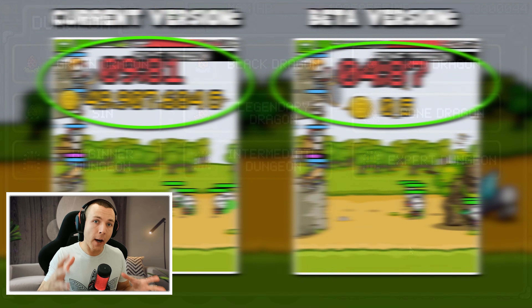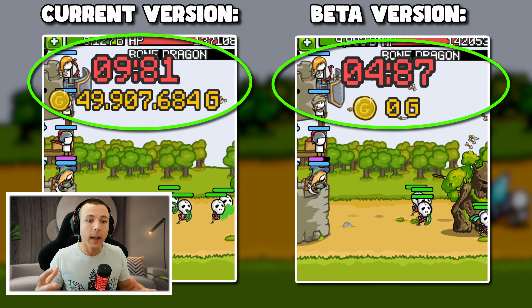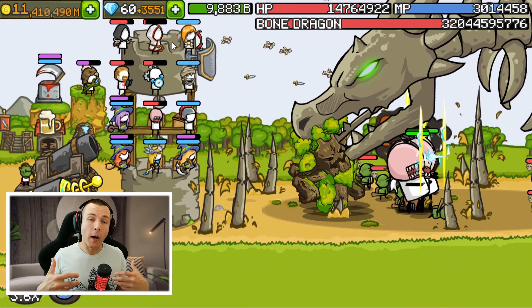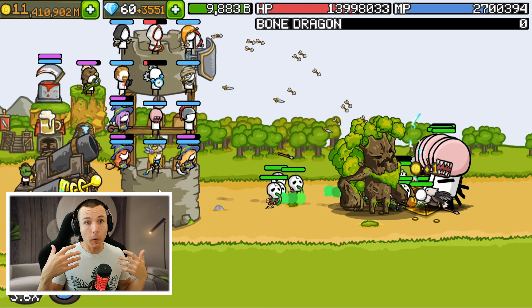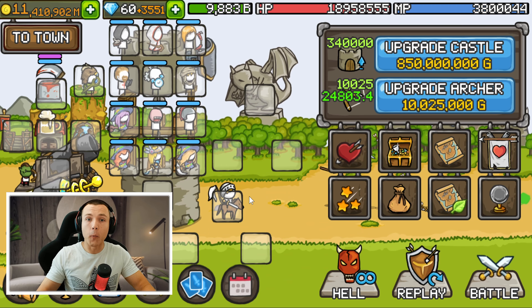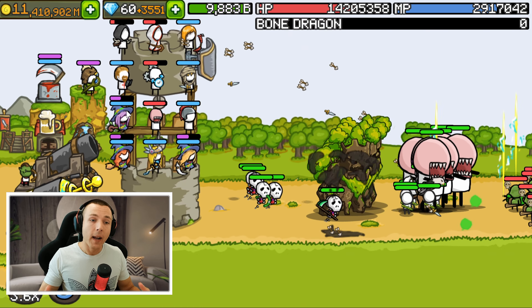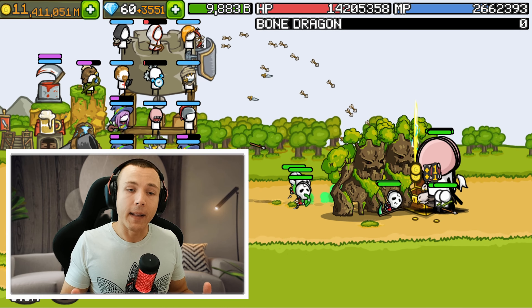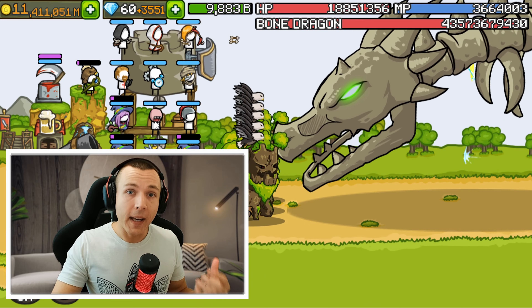Another change is that the chest duration after any dragon battle will be changed from 10 seconds to 5 seconds, so it will be cut in half. This means you will be able to farm dragons faster, get more kills per hour, get more items per hour, and potentially get better items faster than before. To me this is the best part of this update — these quality of life changes are extremely nice.